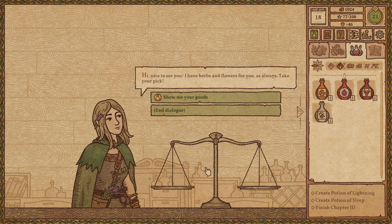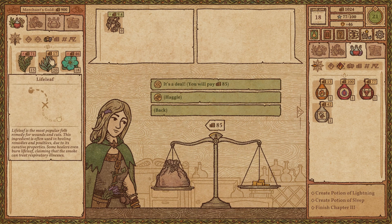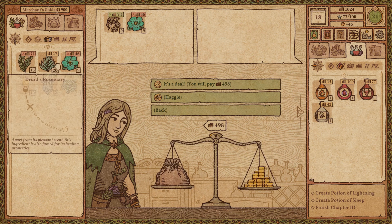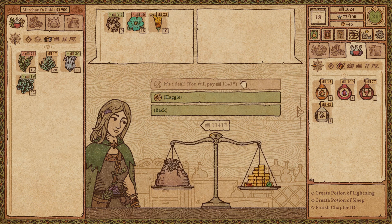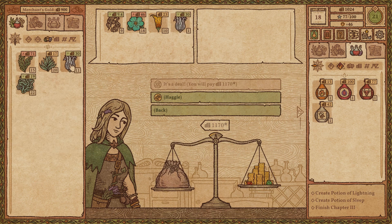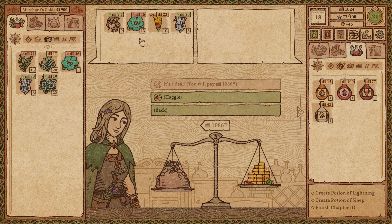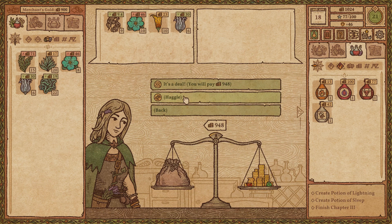Hi, nice to see you. I have herbs and flowers here as always — take your pick. Show me your goods. We need terraria — yep, we'll take all of it. We will take all of your waterbloom if we can get it. So now we're over what we got — that's fine. Featherbloom is cheap; we're going to get a few of those. Let's knock off a couple of these. Ten, ten, six, nine — that feels okay. We will haggle for that.